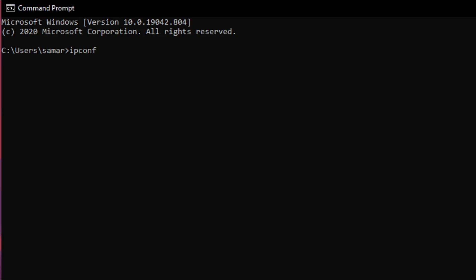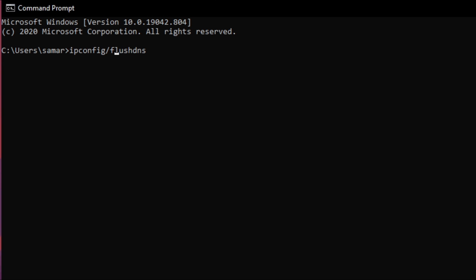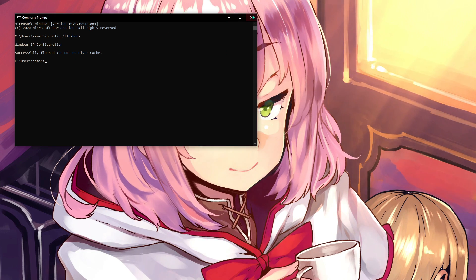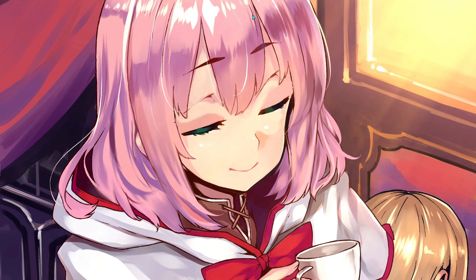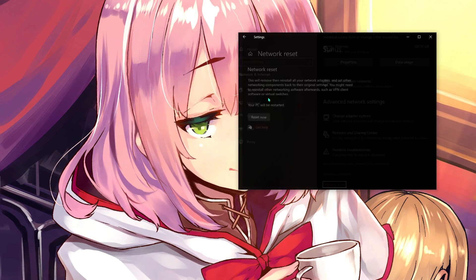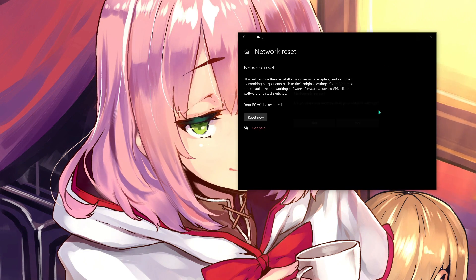Another thing you can do is open Command Prompt and type 'ipconfig /flushdns'. Once done, it will show 'Windows IP configuration successfully flushed the DNS resolver cache,' which removes cache files that are slowing down your internet. You can also go to Settings, search for 'Network Reset,' click reset internet, hit yes, and then restart your PC.